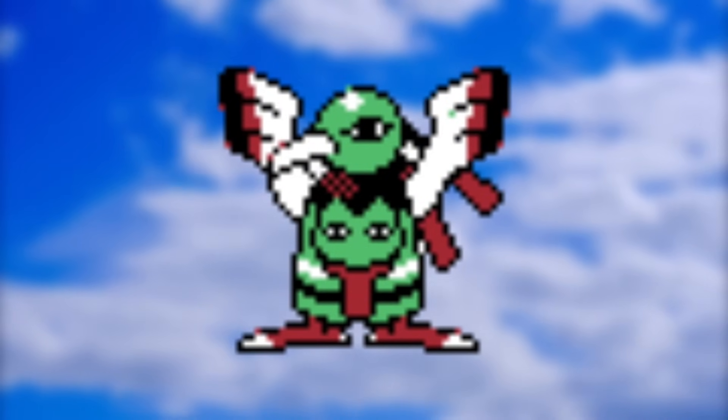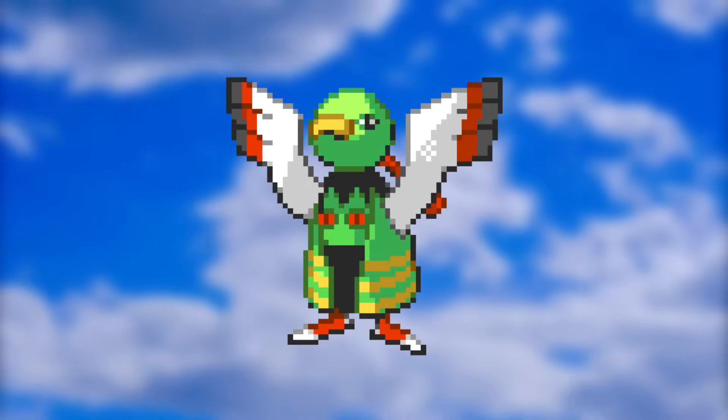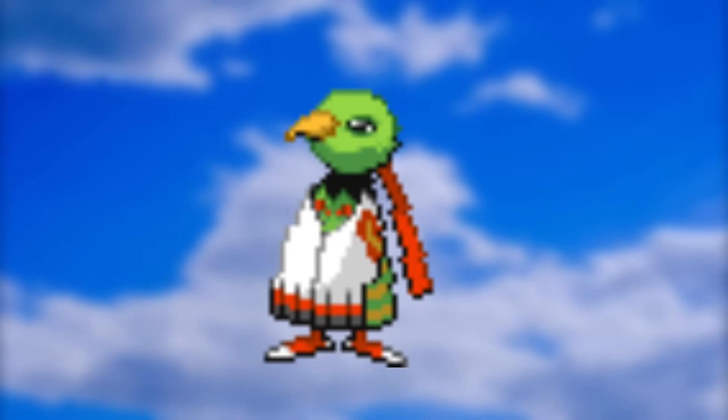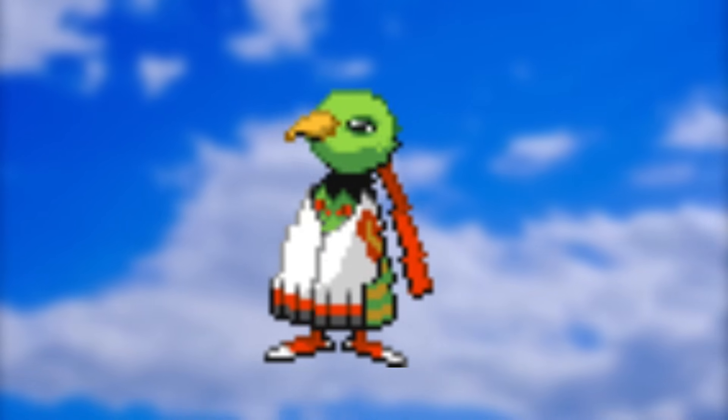I like how in Generation 2 it had variations between versions that would show the wings either tucked in or spread out. I love the look of the Silver version one because it almost looks flat like an ancient painting or something. The same goes for HeartGold and SoulSilver. Generation 5 had the chance to have the wings folded in and then occasionally spread out during battle, but no, it just shakes a bit. In my opinion, a missed opportunity.